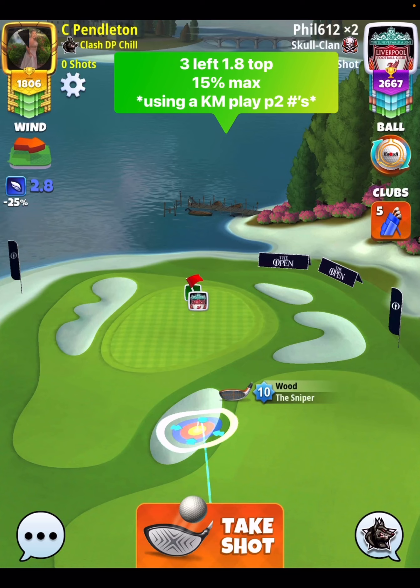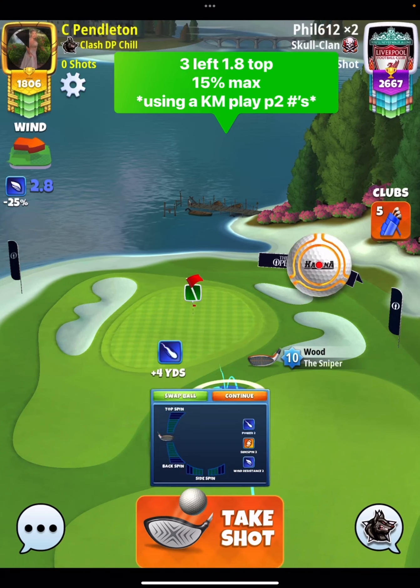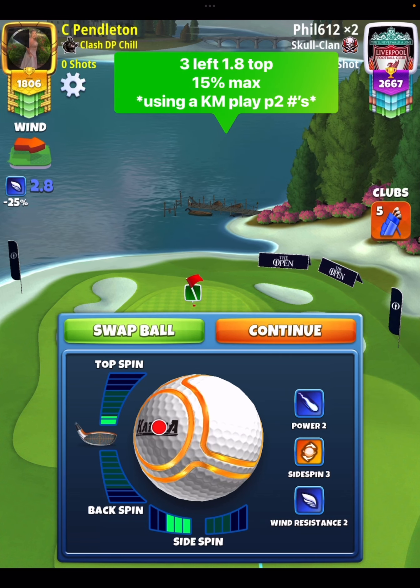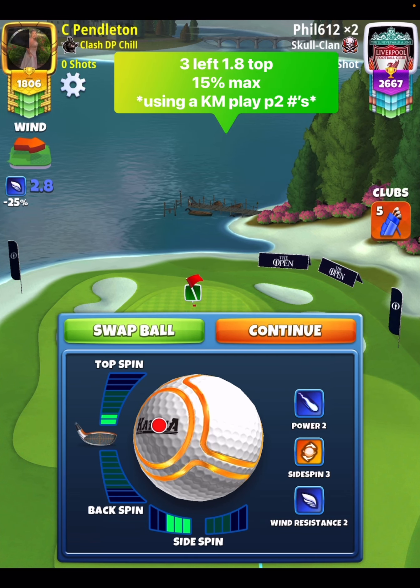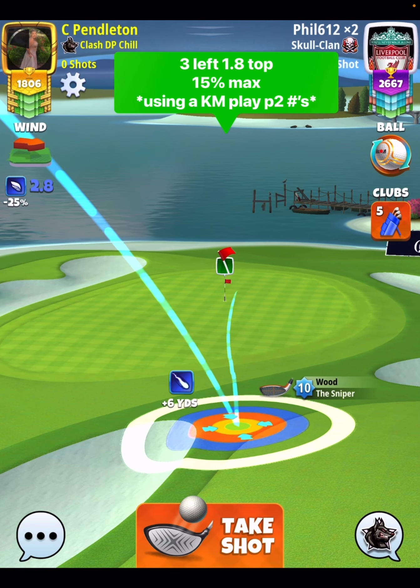However, if you're using a kingmaker, that's a power three ball. We're using a power two. You have to use power two numbers on your app in order to get the right pull. Do not use power three numbers, but this shot's consistent. I dropped it on both of my accounts, so that was really nice. 1.8 top, three bars of sidespin to the left.